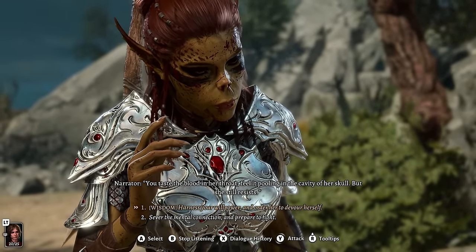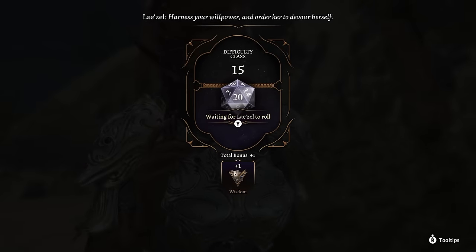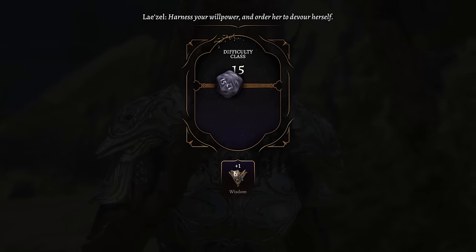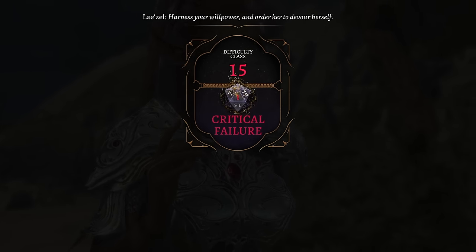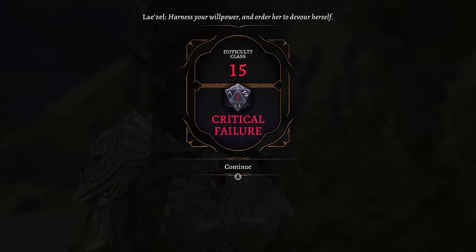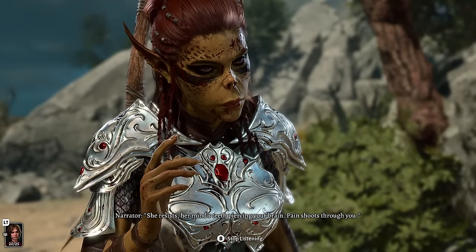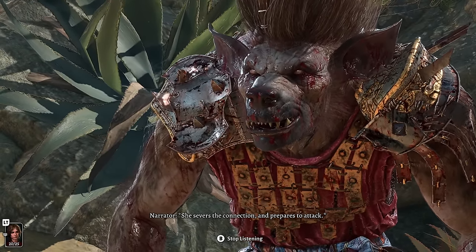Every person you add to your player count post-launch of the campaign — like going from 2 to 3 players, or 3 to 4 players — takes away a potential slot for a companion. It is possible to switch hosts by sending the save file to a friend, but we're not going to cover the details of that here. Just know it's possible to do later if you're in a pinch.